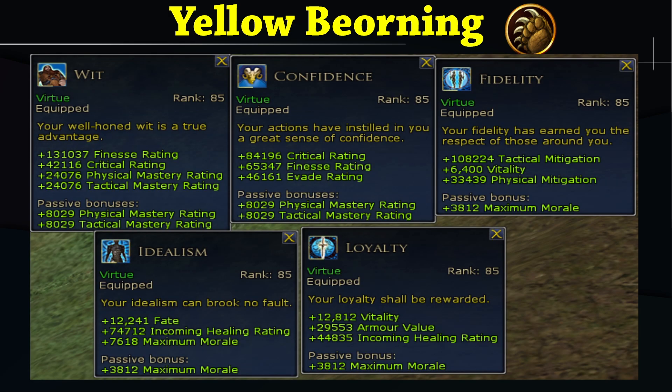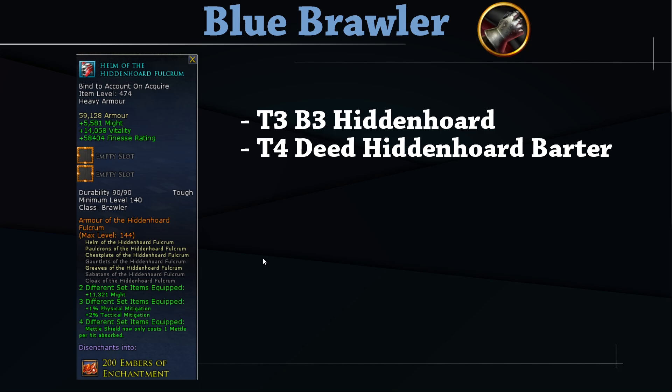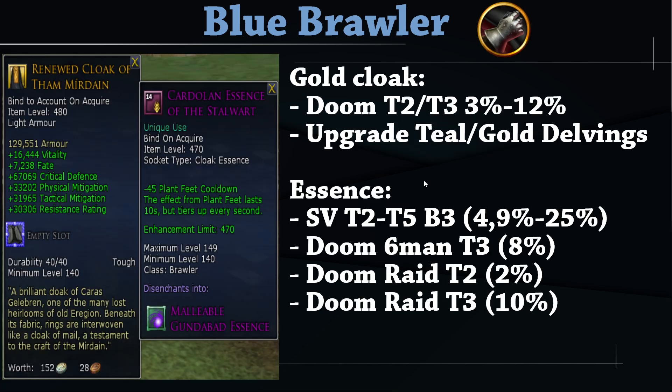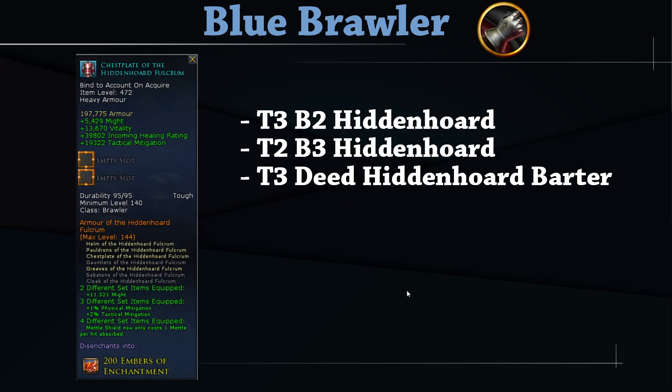For Blue Tanking Brawler, the guide recommends the four-set for Blue — the Metal Shield set bonus. Some prefer the Yellow four-set for increased vulnerability debuff damage, but here we focus on the Blue four-set. You want the Blue helm, Blue shoulders, and the Gold tanking cloak with the Essence of the Stalwart, which changes your Plant Feet cooldown significantly. To get that cloak, run Doom for the purple version, then upgrade to teal and gold through Delvings. The essence can be found in SV or Doom. For the chest, go Blue.